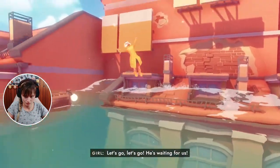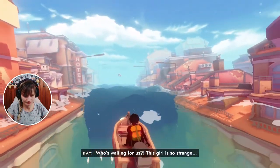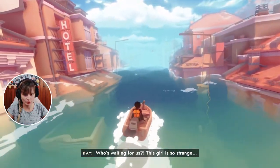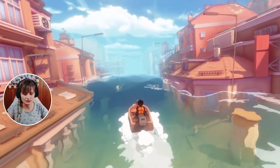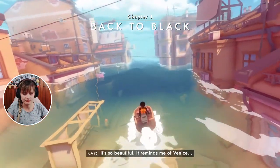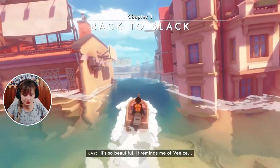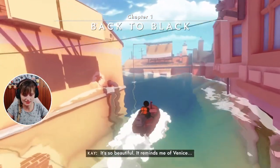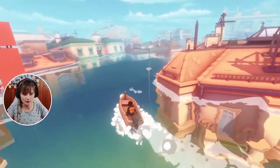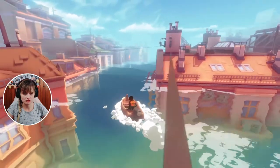'He's waiting for us.' We're going to follow her apparently, and see where she's going to take us. Chapter one: Back to Black. So beautiful — it reminds me of Venus. The controls are really nice. I expected it to drift a lot, but it does not. The controls are really good.